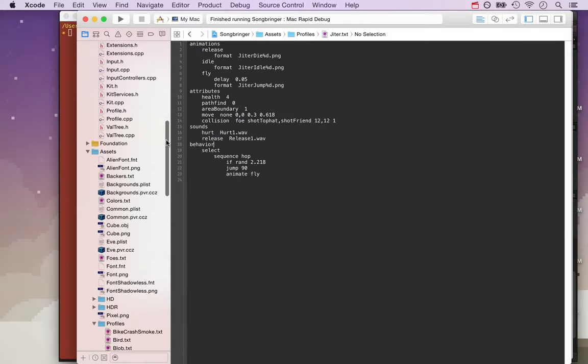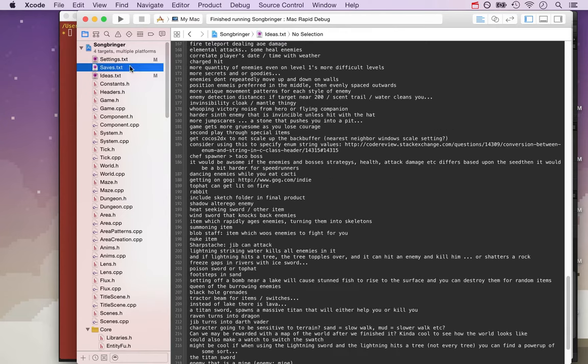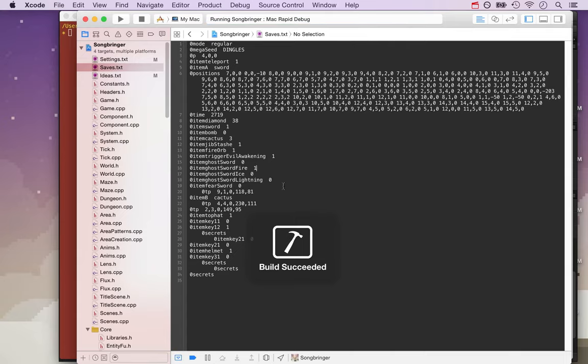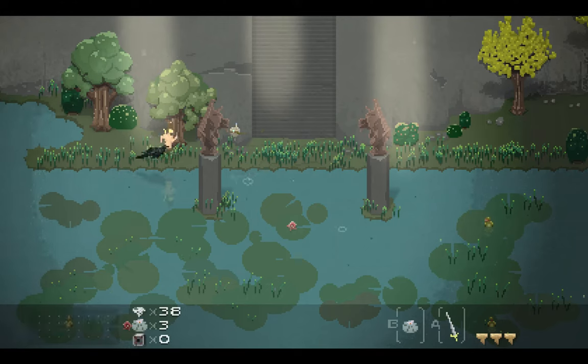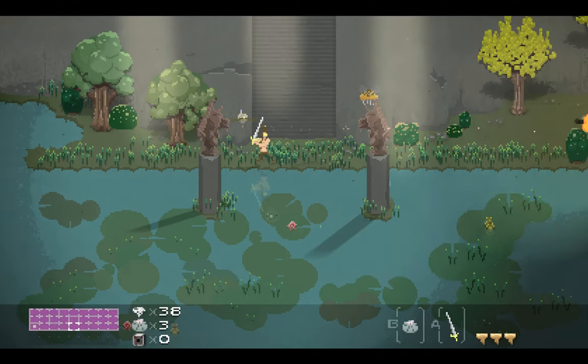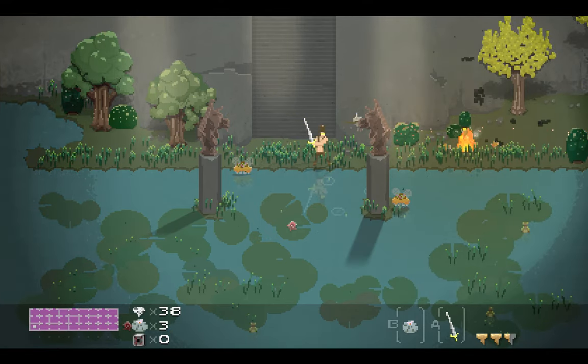There's item crafting in this game. If you craft the ghost sword with fire, for example, you get the fire ghost sword — or the fire sword, or whatever you want to call it. The fire sword is pretty cool because it creates a fire entity wherever you hit an enemy.